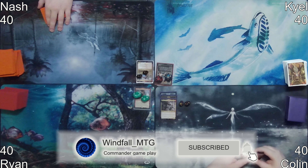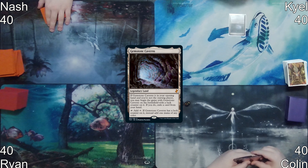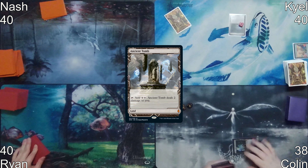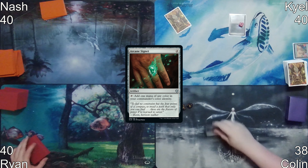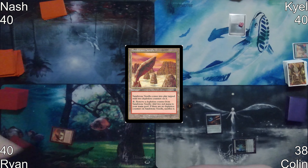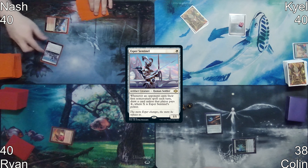Before the game starts, Kyle has a turn-zero action: he puts Gemstone Cavern into play, exiling his Utopia Sprawl to give it a luck counter. Colin starts things off with Ancient Tomb and ramps out an Arcane Signet. On Ryan's turn, he plays a Sandstone Needle tapped with two depletion counters and passes.